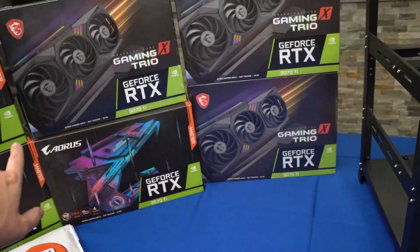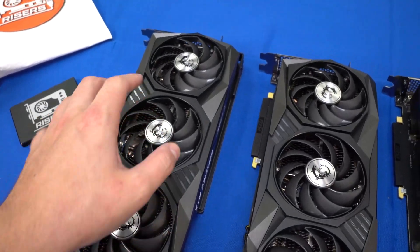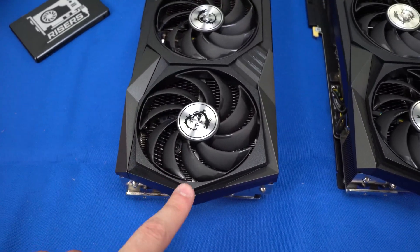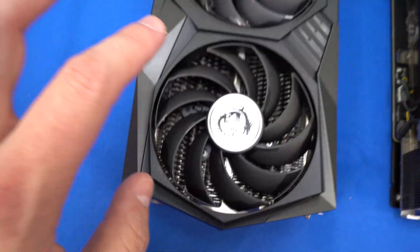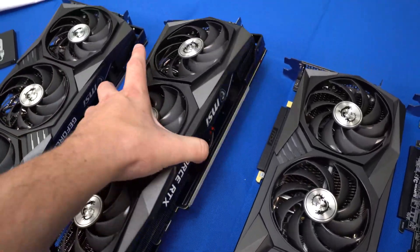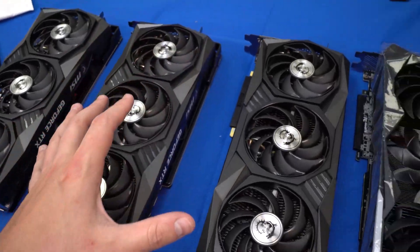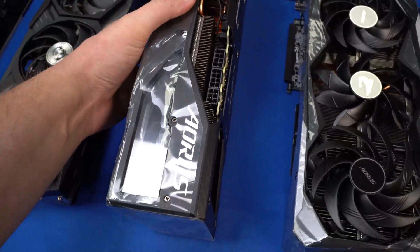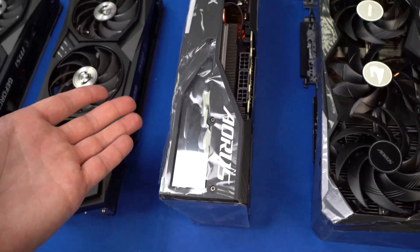All right, got the other boxes out and all the cards laid out. If you're not familiar with the Gaming Trio X's, they are an absolute monster of a card — these cards are big. I tried to fit one in my mini-ITX case and it jets out just enough that I had to take out the front case fan. These are massive — bigger than the Founder's Edition 3 versions, which might be a little bit thicker but not nearly as long.